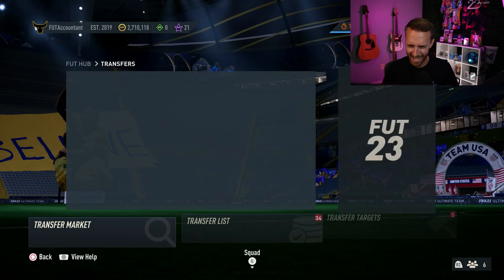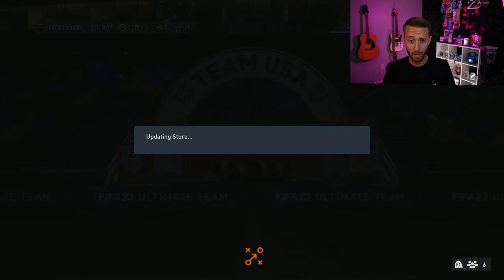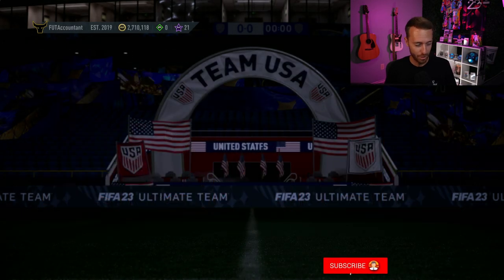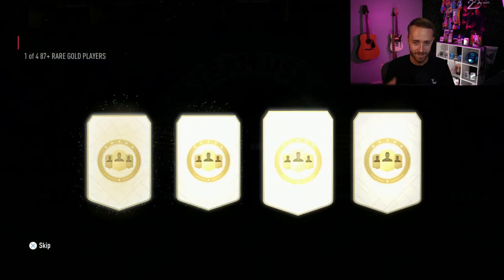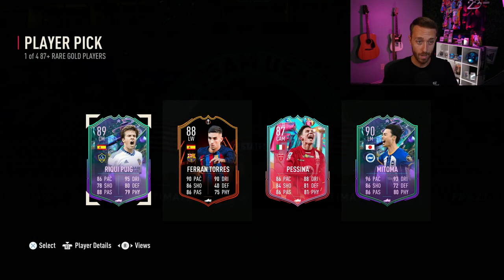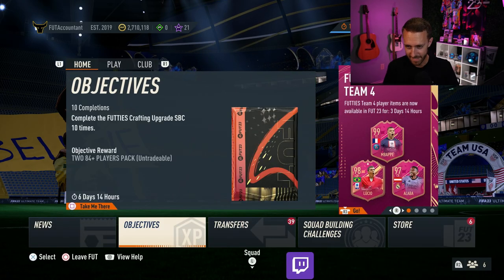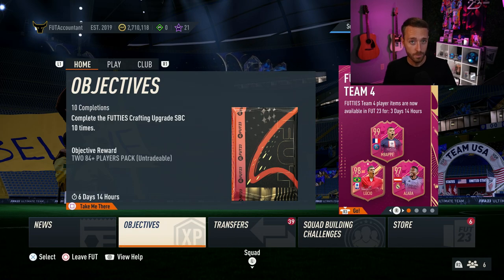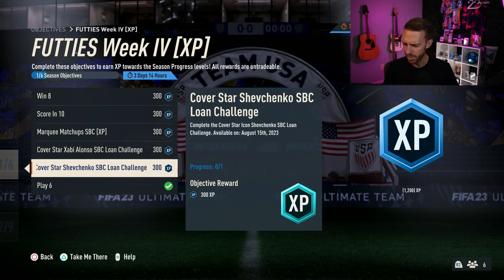Now let's talk about today. We are guaranteed to have another cover star icon SBC. I'm going to open this 87 plus because it's an SBC that's going away today — I got Matoma, not bad. That SBC is going away today. We've had that 87 plus for two weeks in a row, and I'm sure they'll replace it with something. The big SBC we all know about coming today is Shevchenko. Cover star Shevchenko is coming in SBC today — we already got Xabi Alonso. EA has been absolutely killing the game with these cover star icon SBCs.